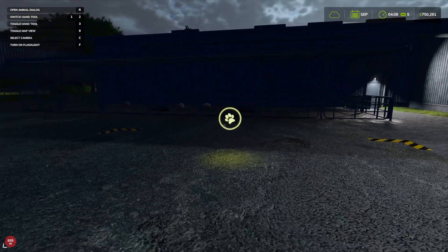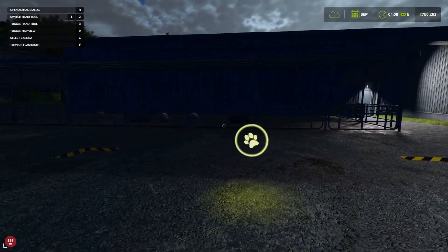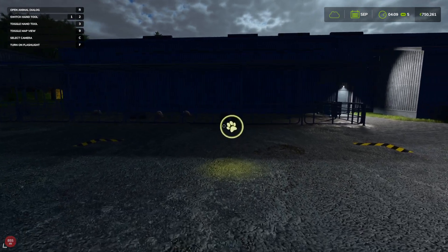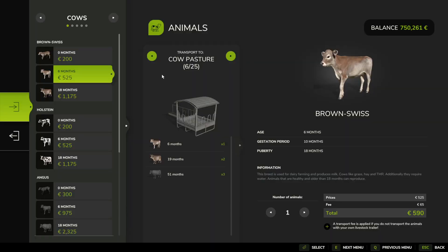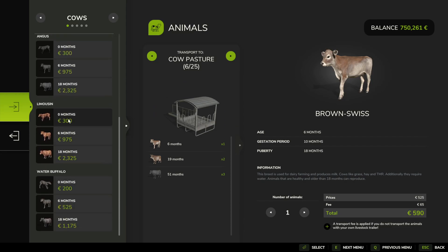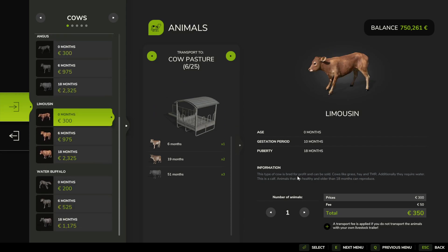If you're wondering what cows eat in Farming Simulator 25, we'll need to approach the animal trader and interact with this button. Then we can find whichever cows we own and there's information. They like to eat grass, hay and TMR. Additionally, they will require water.